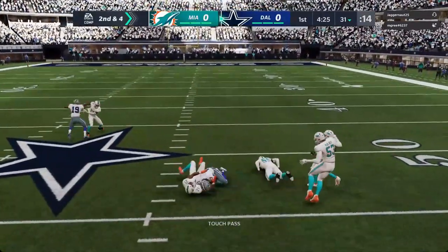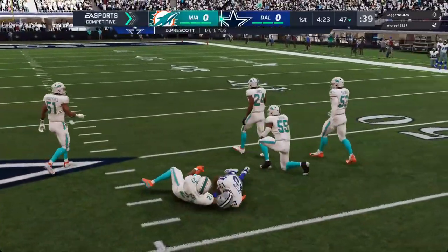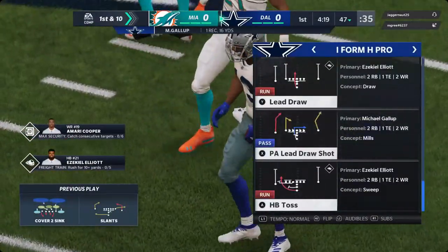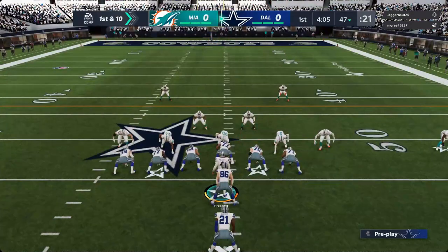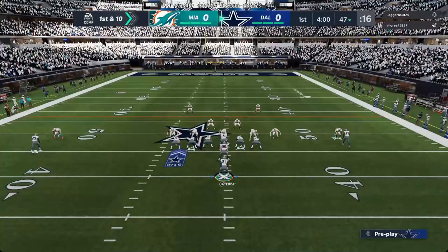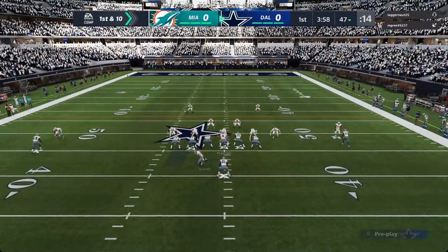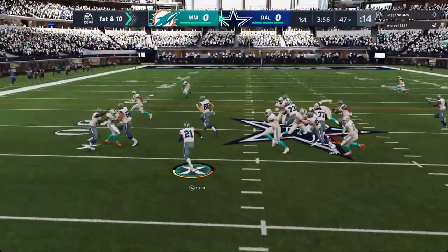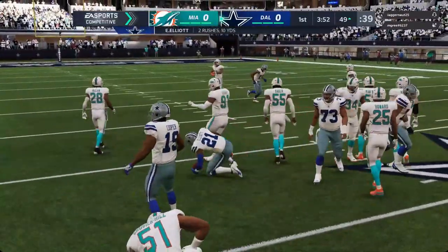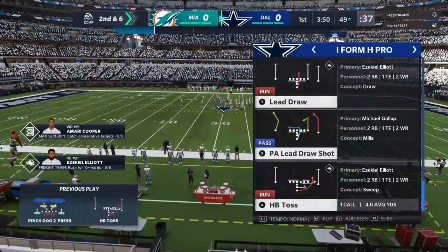Prescott got an open man, it's Michael Gallup, and he slips up past the 45 before being tackled. They tried to give him the ball and make him run on the last play, but the light bulb went off in the play caller's mind and this time they get it to him in a more conventional way — much more successful. First down run with Elliott going for about four. Second and six coming up.